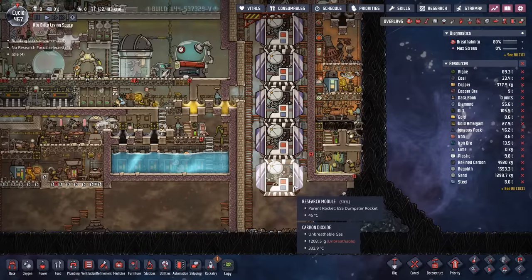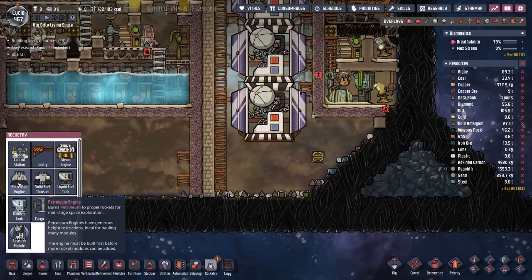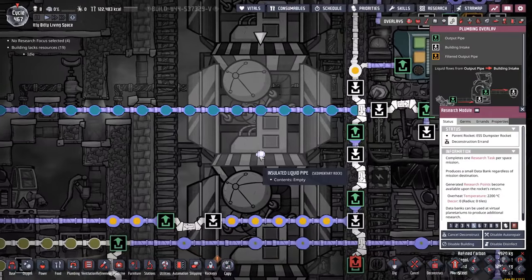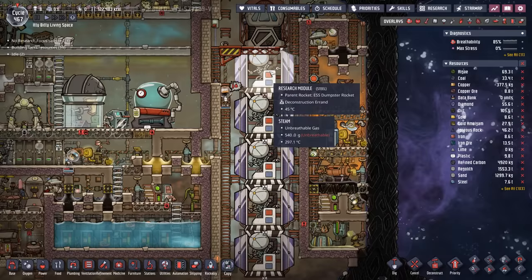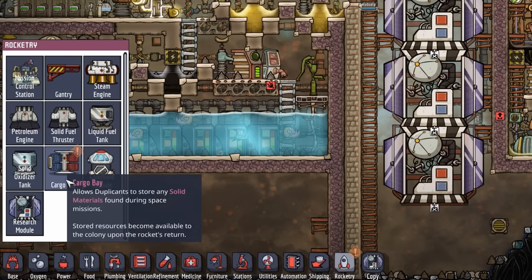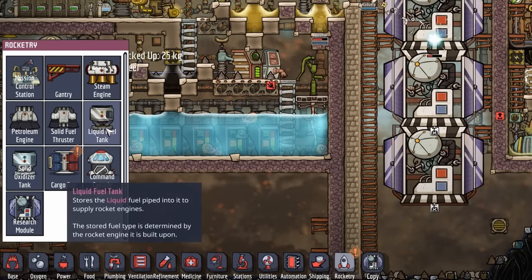If we're not going to be using that steam anymore, we can turn this steam turbine back on. Although I think we'll save this gas pump, because we may end up taking some of the excess carbon dioxide and venting it off to space. When you destroy the engine, apparently nothing happens. So I suppose we'll just add a petroleum engine back. Before we do that, we're actually going to deconstruct all these rocket modules, so that at the minimum I can get across here and deconstruct this insulated liquid pipe. Most of these modules are going to change — we're still going to have some research modules, but now we're going to add a cargo bay, and we'll need the solid oxidizer tank and the liquid fuel tank.